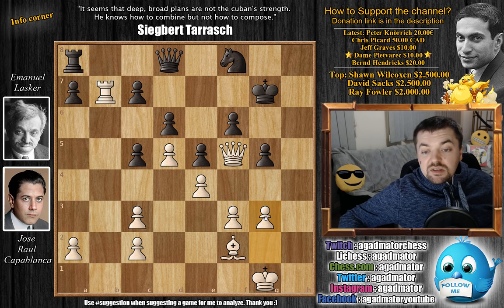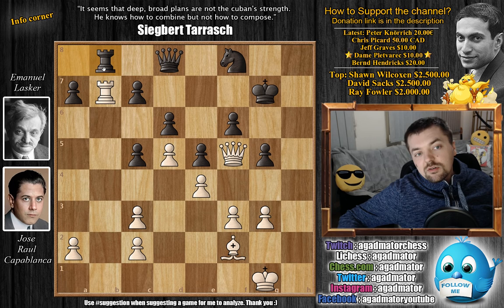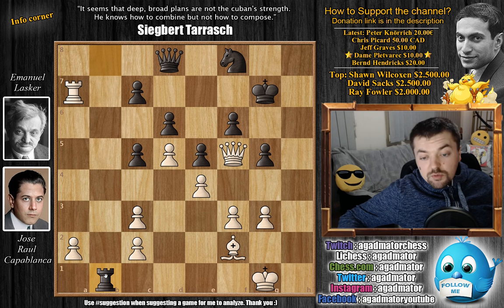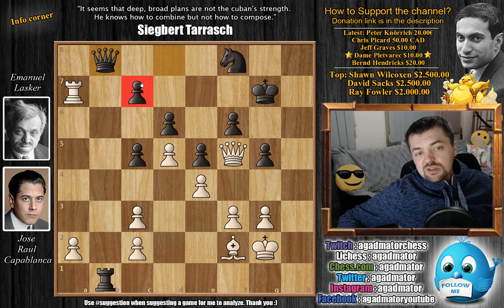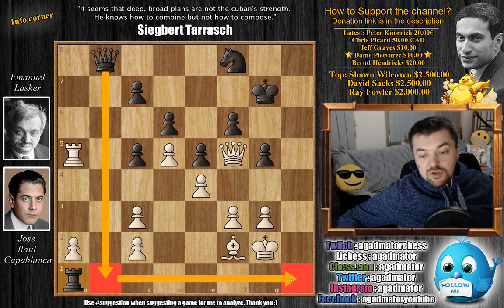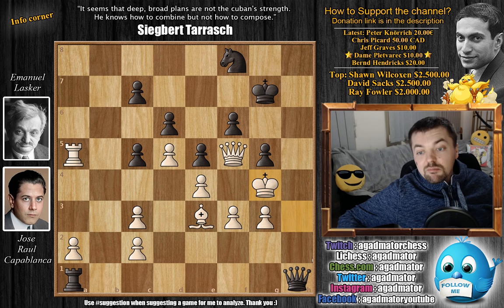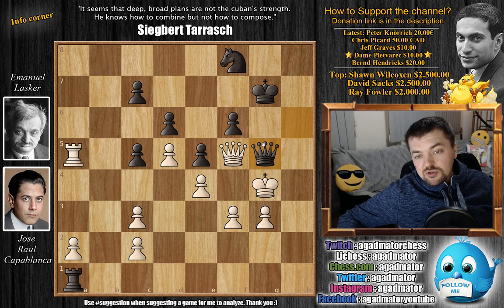Capablanca plays g3, improving his kingside position. Now comes rook to b8 — Lasker offers the a7 pawn in order to win the b-file. If Capablanca would capture on a7, this would pretty much be the end of Capablanca: rook b1 check met with king to g2, and now queen to b8, still controlling the c7 pawn and forcing the rook to move. Once the rook moves, rook to a1 — and now it's Lasker who's on the attack. Queen b1 followed by queen to h1 could be a very quick checkmate. You would have to go bishop to e3, queen b1, king to h3, queen to h1 check, king g4, but now queen to h6 with no proper defense against rook h1 and queen to h3 checkmate. Lasker would just go into this endgame up a piece.